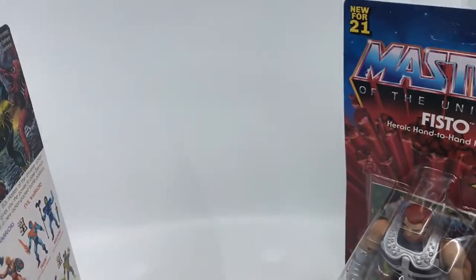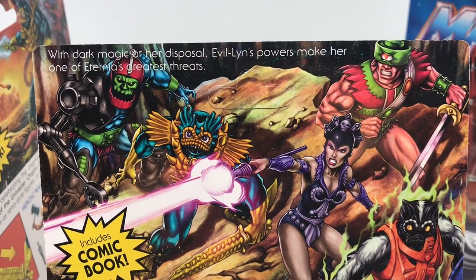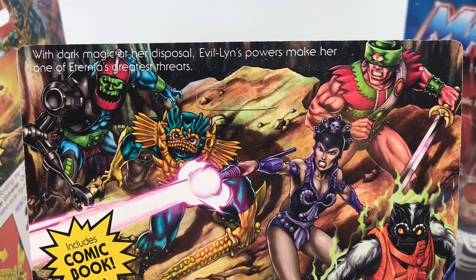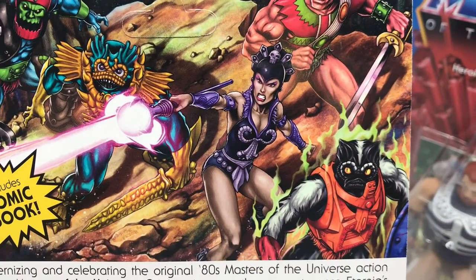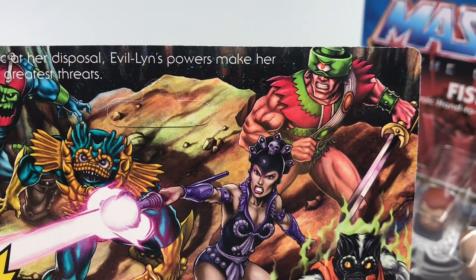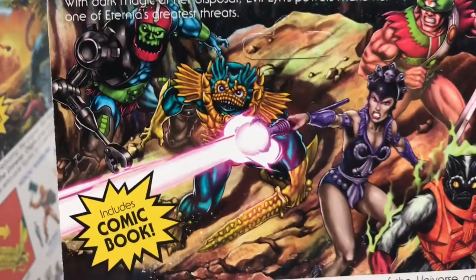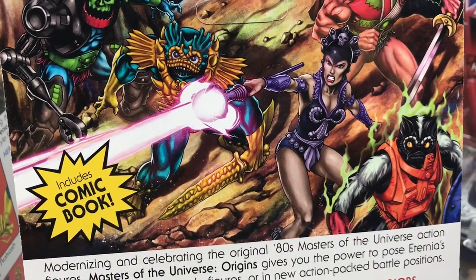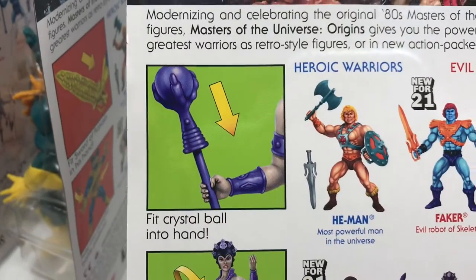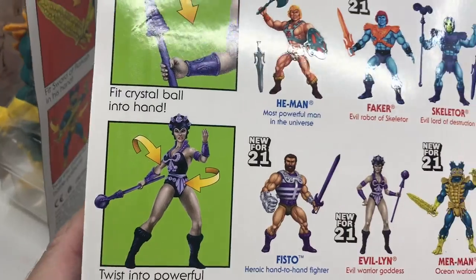And then Evil Lynn — on the back we've got: with dark magic at her disposal, Evil Lynn's power makes her one of Eternia's greatest threats. So there we have Stinkor, the mini-comic Triclops, the Lords of Power Merman, and Trapjaw. Evil Lynn's giving a blast from her staff. Fit crystal ball into hand, and twist into powerful battle positions.